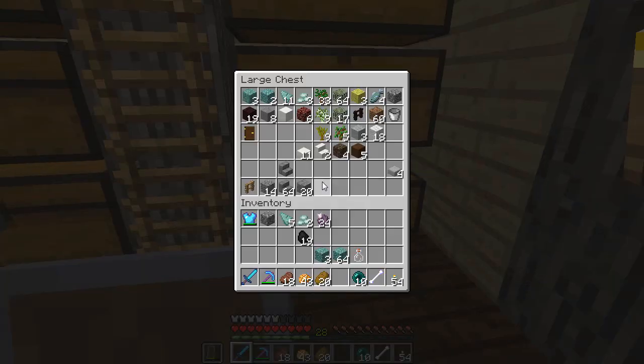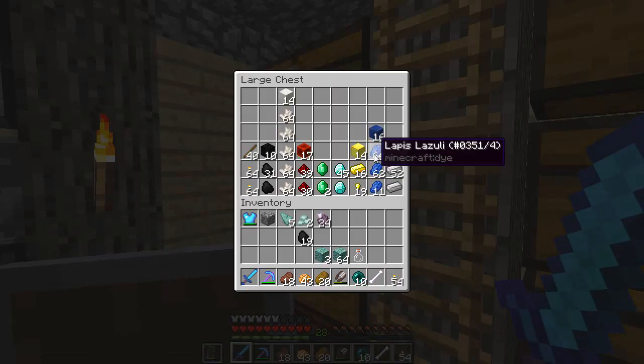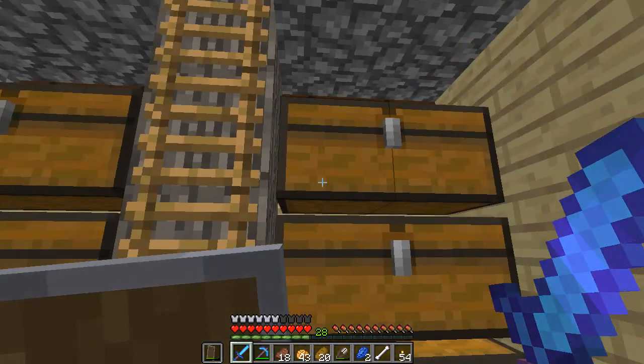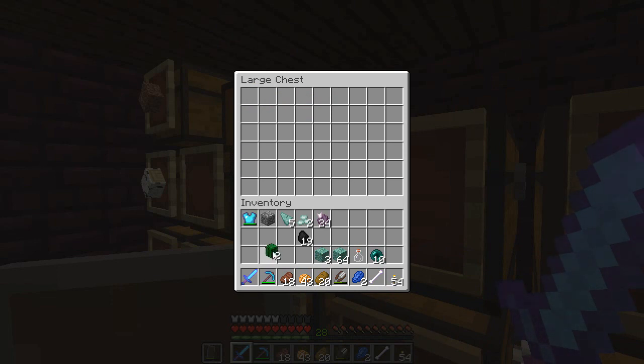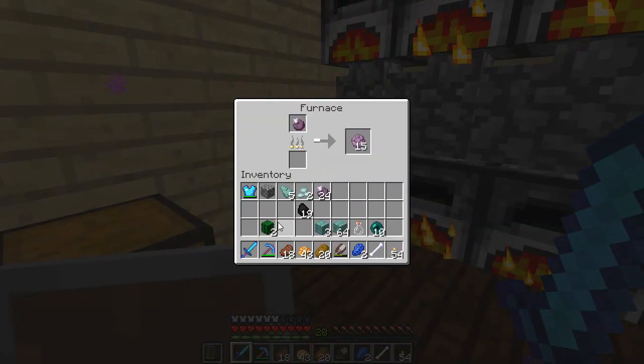While those are cooking, I can show you the next part. We're going to need some wool and dyes. There are four different zombie types you can tame: jumping zombies, speed zombies, fire resistance zombies, and plain resistance zombies. Each corresponds to a different wool color. We need purple wool for resistance, and we also need to cook up some cactus for green dye.